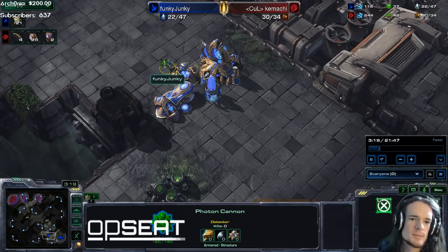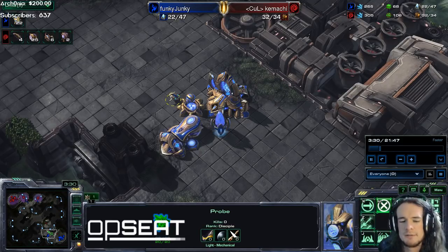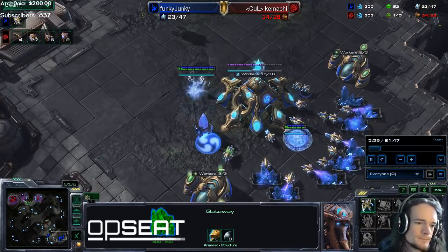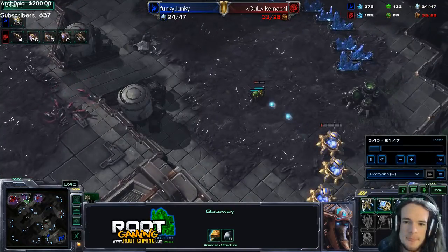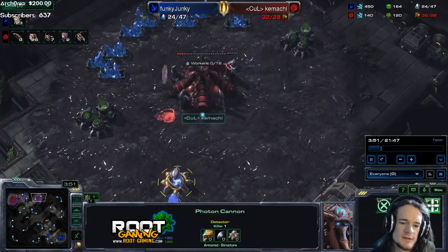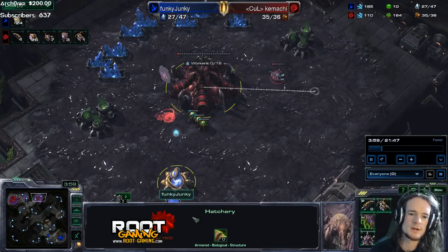That tells me this is a Protoss player who's not afraid. They're afraid enough that they want to build a cannon, but not afraid enough to put the cannon over here where it's defended by these structures. So that's a really interesting stylistic preference. This is a very stylistic Protoss opening. There are Zerglings here. This cannon is just chipping away at this base, one shot after another. The hatchery is bleeding out. I don't know if Camachi is going to be able to rescue this expansion.